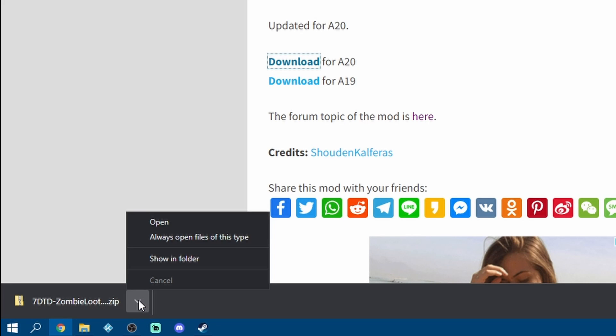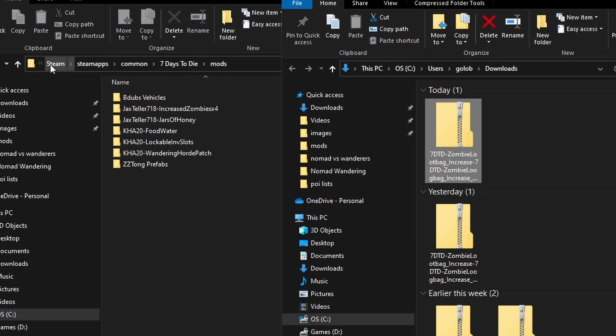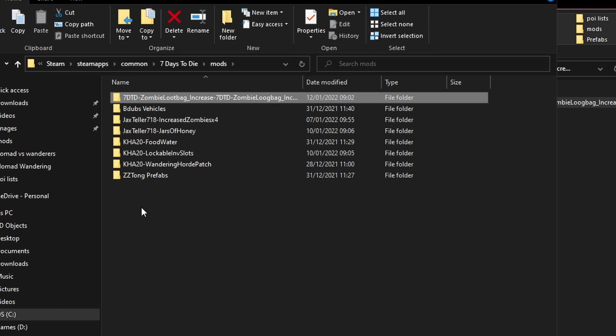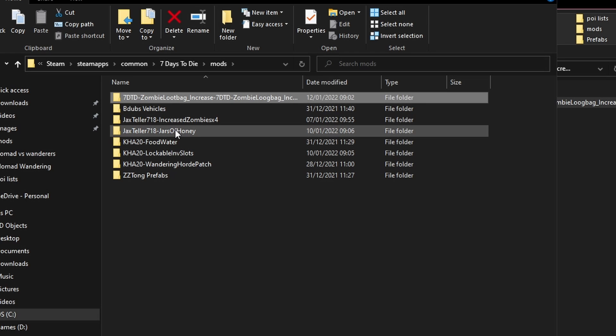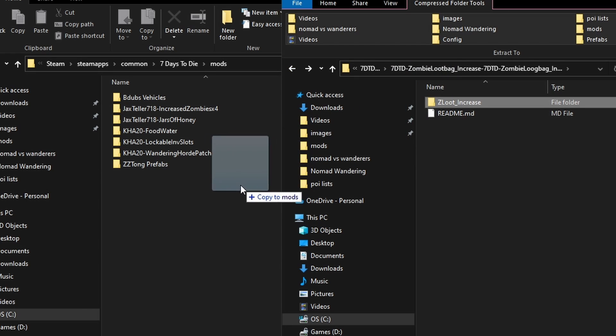Down the bottom left hand side we can see the little arrow to say that it's downloaded. I've got my mods folder open in the background — the same path as always: Steam, Steam Apps, Common, 7 Days to Die, and then Mods. Now I want to give you an example of what can go wrong at this point. Previously I would have just dragged that straight into my mods folder, but then I would have double-clicked and seen that something is wrong — the config file isn't there. What I actually need to do is open up the downloaded file so I can see the actual mod folder itself — it's the one called Z Loot Increase. I can check by double-clicking and seeing: there's the config folder and there's the mod info. So I need to go back one level and drag that folder into my mods folder.